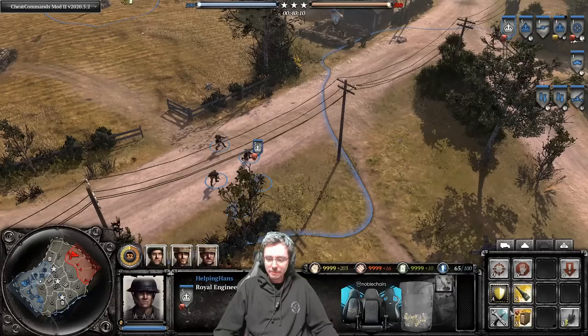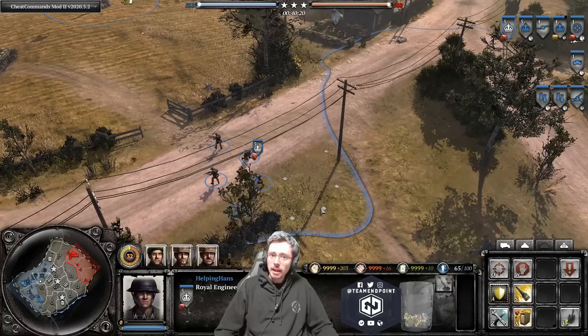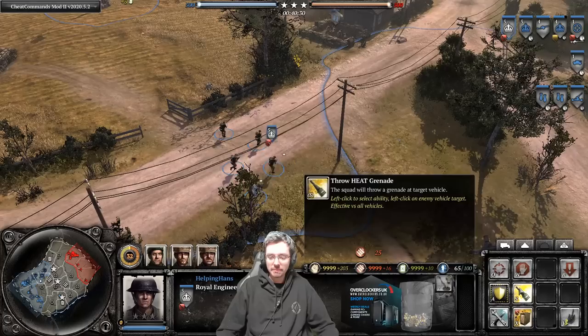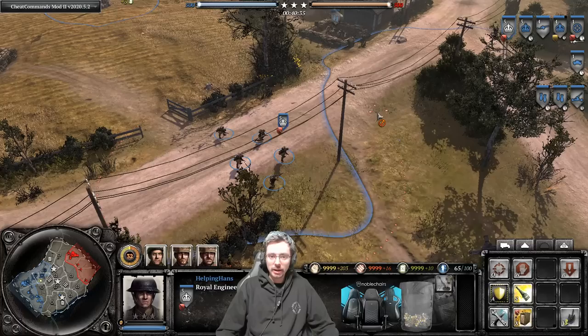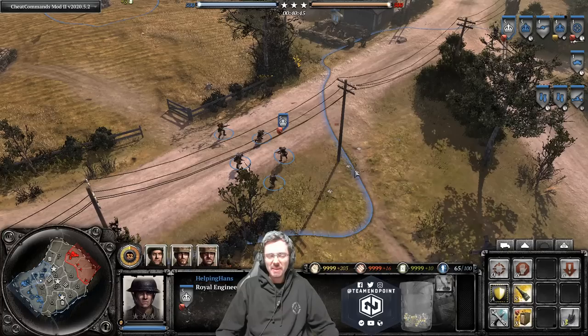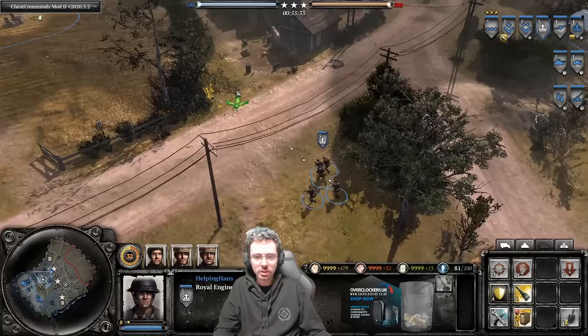Apart from repairing structures and tanks and using explosives, sappers also have access to a HEAT grenade — the British anti-tank grenade. Like the Americans have the AT rifle grenade, conscripts their AT rifle, Grenadiers and Volksgrenadiers their Panzerfaust — the Brits have the HEAT grenade. It's basically the same thing as a normal anti-tank grenade, good against snaring light vehicles and other things.